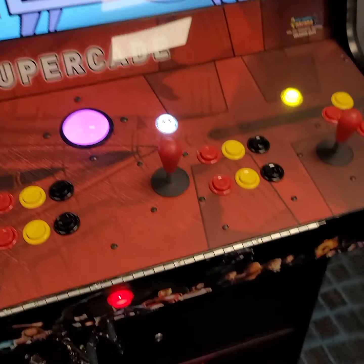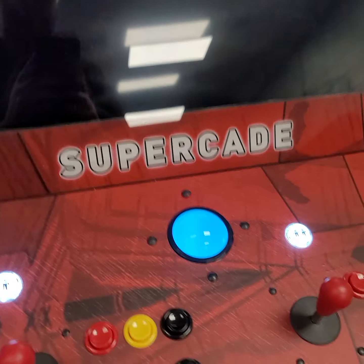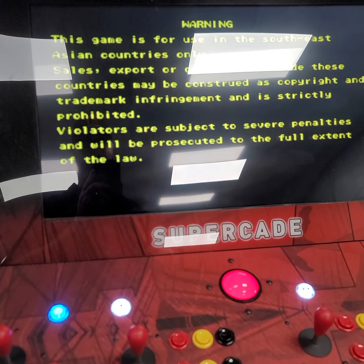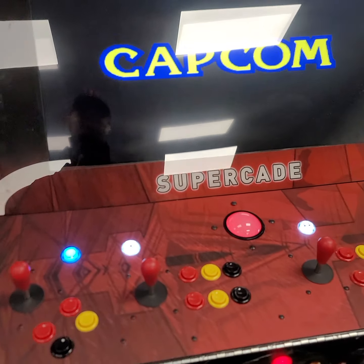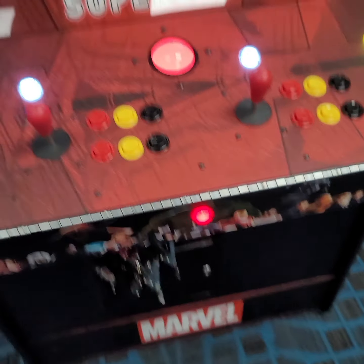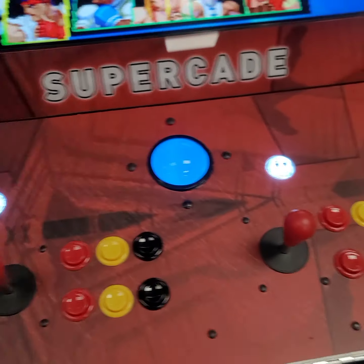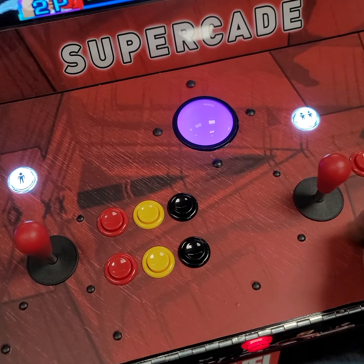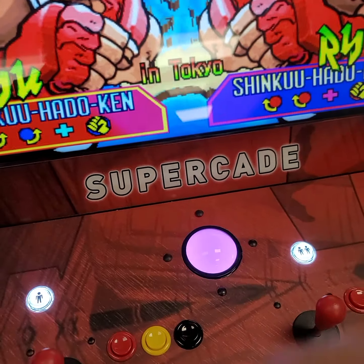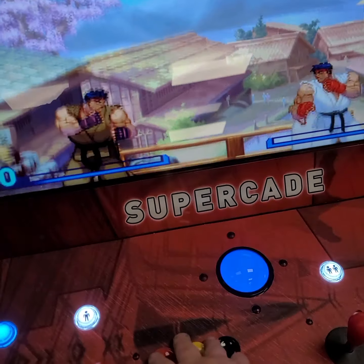Once again here we are at Street Fighter 3. To enter this we're going to tap player one. Once again it's going to load just as if you turned on the arcade game. Now this is a two-player game so we're only going to be using these two controls and they will both be credited right here. We can load in player one by hitting player one, and load in player two by hitting player two. I'm just loading in supers and running through all the different punches and moves on the joystick to demonstrate they're all working.